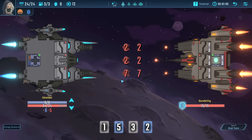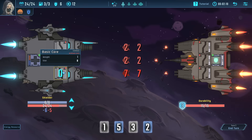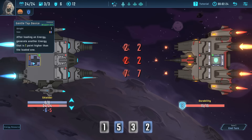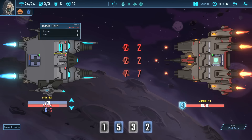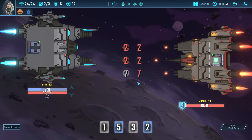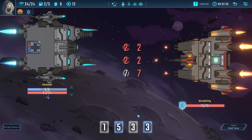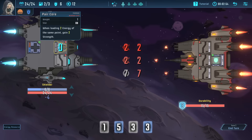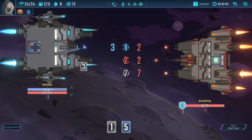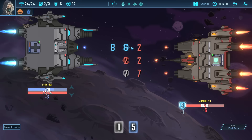If you reduce the enemy's shield down to zero they lose their next turn and you just get to unload on them. Right at the beginning we've got a problem — I can't mitigate that seven at the bottom because I only have one slot and the maximum dice I can pull is a five. This unit here upgrades the damage a blue or orange does by one. So I think dodging is probably our best play on this one.